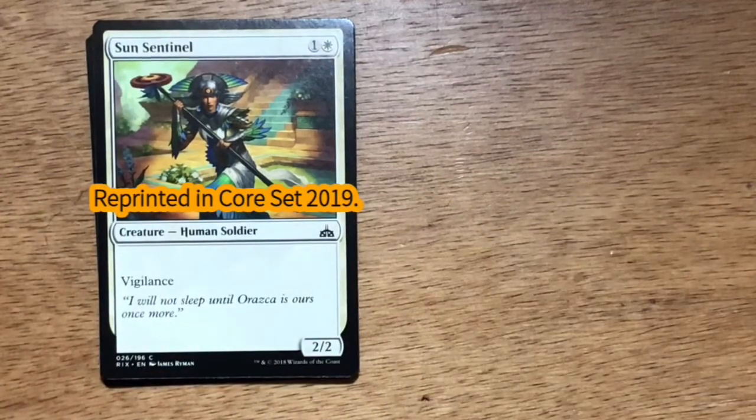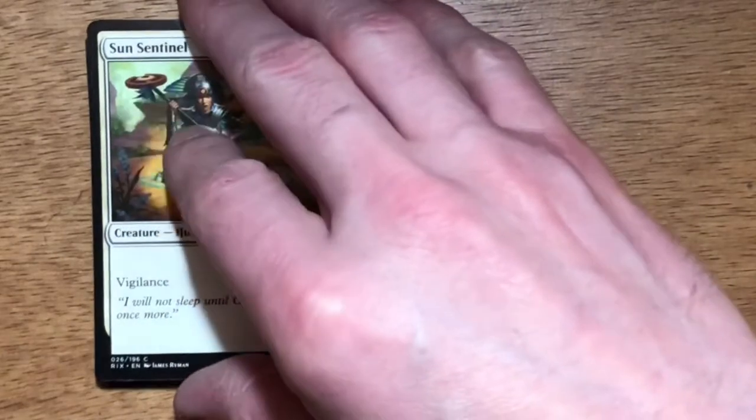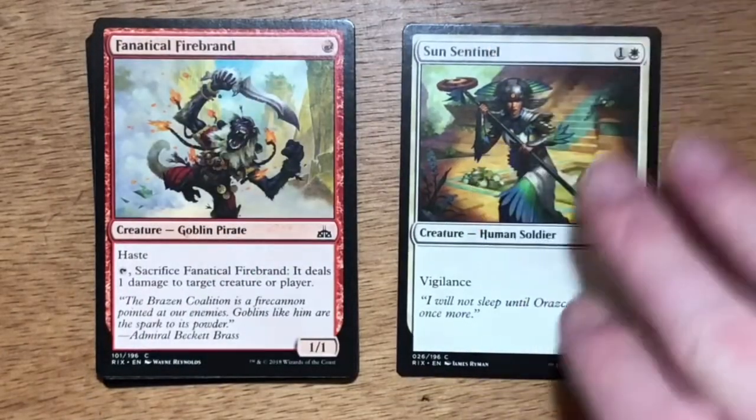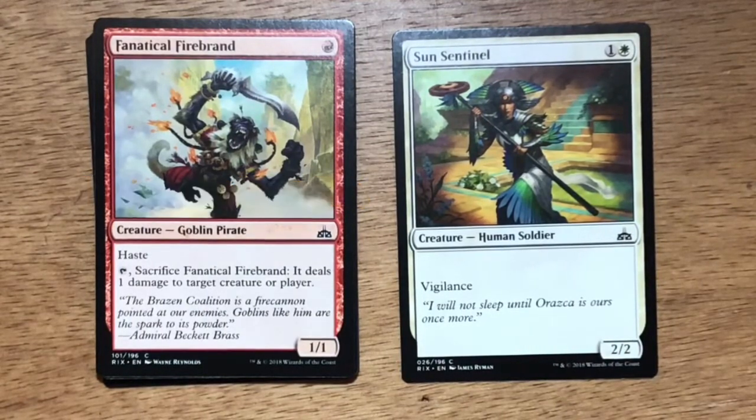Sun Sentinel — two mana, one generic one white. Human Soldier, 2/2 with Vigilance. This is your 22nd or 23rd card in your draft deck. Fanatical Firebrand — single red mana, Goblin Pirate at 1/1 with Haste. You can tap and sacrifice it to deal one damage to target creature or player.